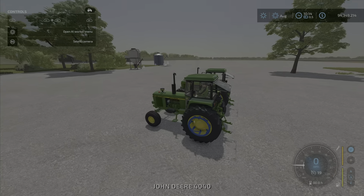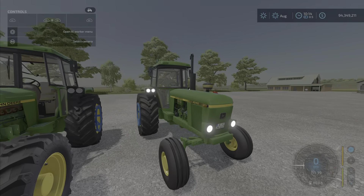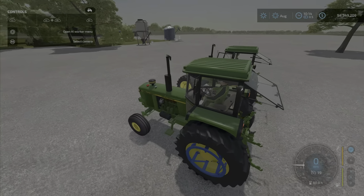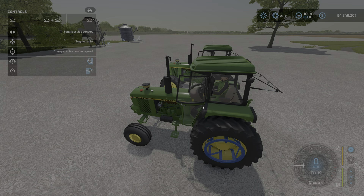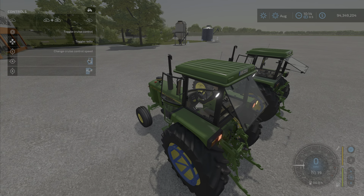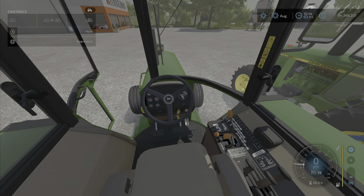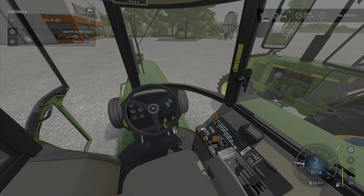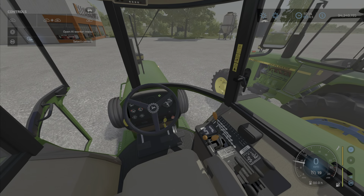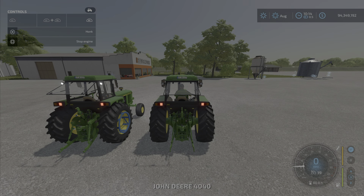There are a couple of interactive options. We have the lights, signals, and using R1 and L1 on the right stick you can open and close the front driver's door and open and close the back window. The interior looks good — the key turns on when you start it, which is cool, and the shift lever goes forward and backward. Very nice.